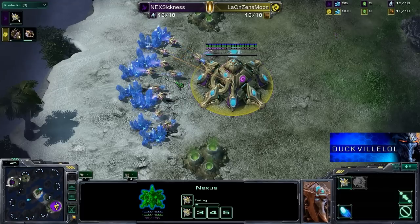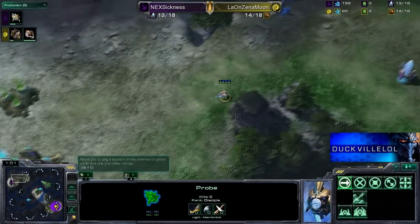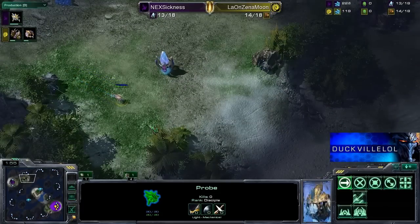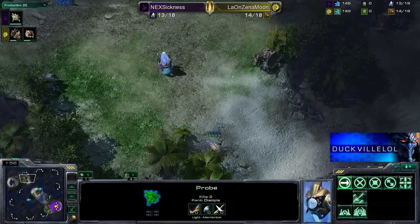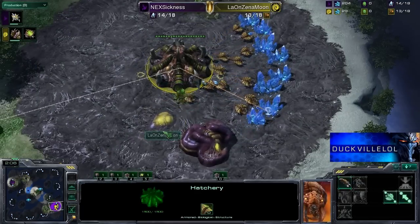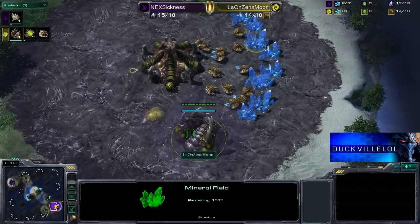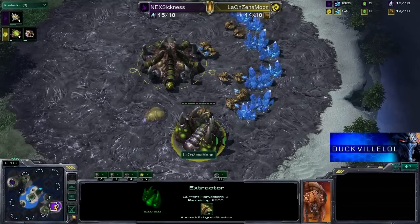Sickness defended a very early Roach Hydra push from Pet and then proceeded to push through with that standard laser ball. We're interested to see how he expands on this one, because I haven't actually seen him forge fast expand too much lately — he loves the one-base style, especially with expansions coming out after a few gates. And there it is — he is going to go. Pet is going to go for that one-base opening, not getting the fast hatchery.